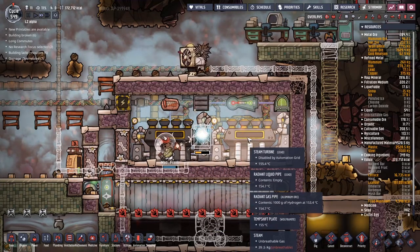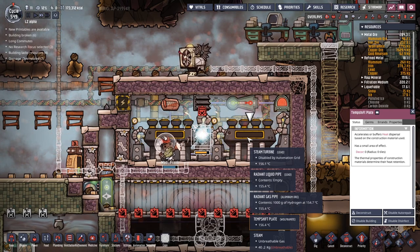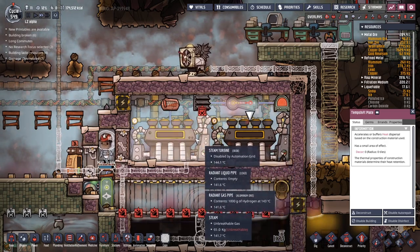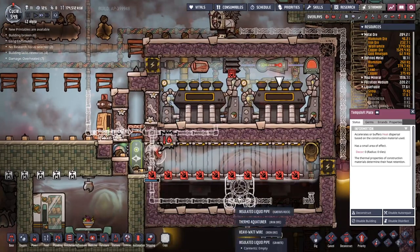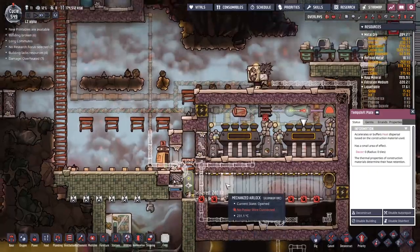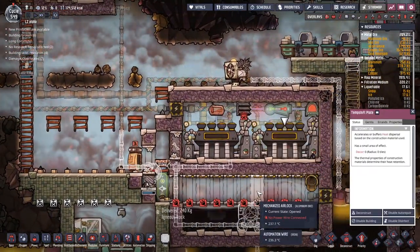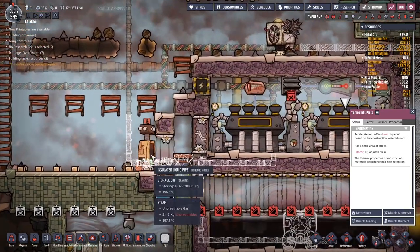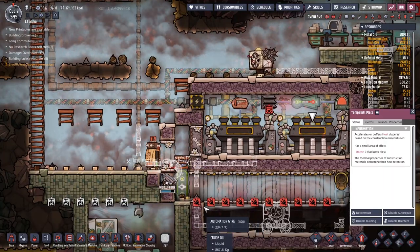It just kind of ate it all. Maybe I want to get rid of these temperature shift plates — I mean, obviously I want this to work. That's what I actually want to be going on. As soon as we get to that, that should hopefully be a little bit more interesting than just watching some water get made. And I just filled this up with all the steam. At least we're right back beside one of these storage compactors here, so this should go pretty quickly.